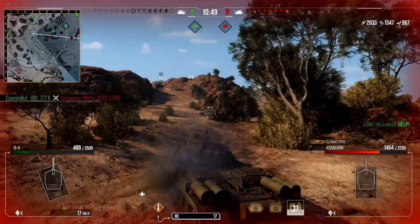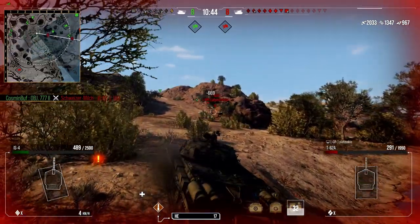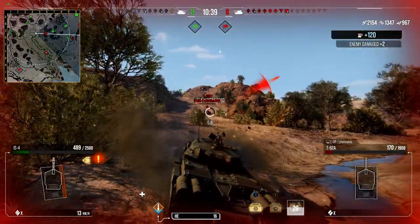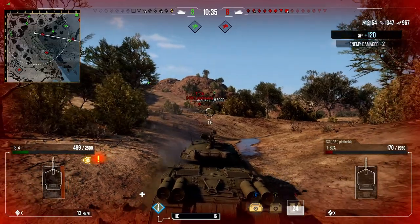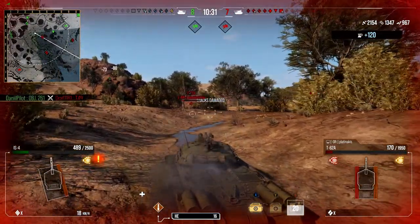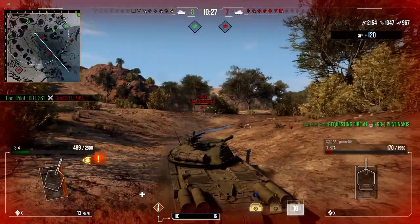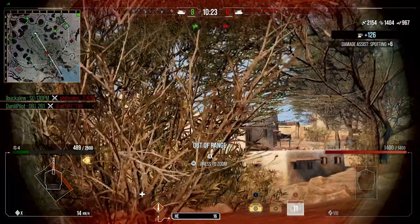I can't challenge him to do something I wouldn't do myself, so that's why I decided to do this challenge. At this point in time I'm sitting on 3k combined, so I've pretty much hit my damage goals. But I want to see how far I can take this. I hit a T-62 there, do a little extra damage, he gets tracked, and then I see the UDES 14 alt 5 — or alt 4 — which I know has extremely thin side armour.